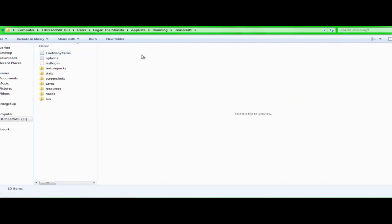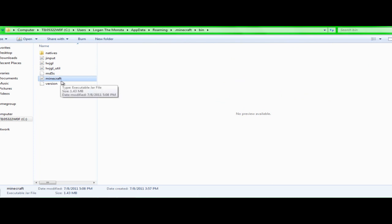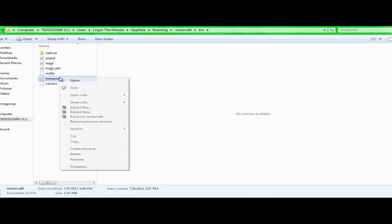Do .minecraft, then go into your bin. You should see a Minecraft executable jar file. I want you to right-click that.